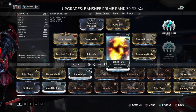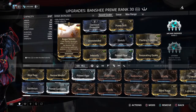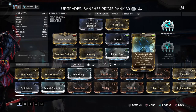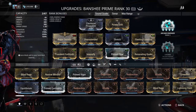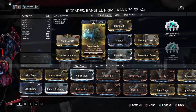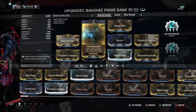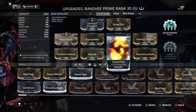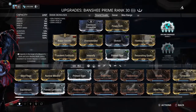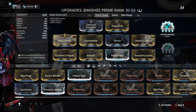If you don't have the Augment on, you definitely need to worry about duration unless you have the Arcane Helmet, which I have on. Got lots of range, lots of strength, some decent efficiency, and Prime Flow so I have a buffer of energy. When I run out of energy, I Energize, pick some orbs up, and pull back up again.